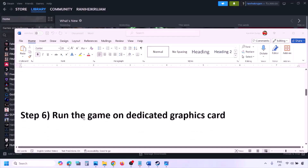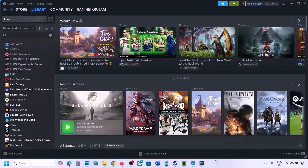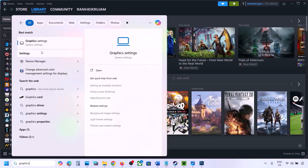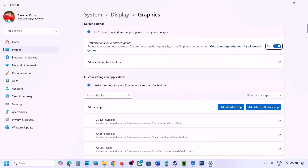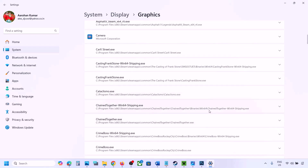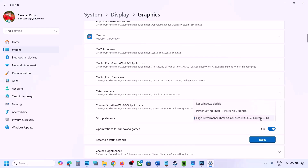The next step is to run the game on the dedicated graphics card. Type Graphics Settings in the Windows search box and go to Graphics Settings. Click Add Desktop App, go to the game installation folder, open the game folder, and select the game exe file. Once the game exe is added, find the game in the list, click the down arrow, and select High Performance with your dedicated graphics card. Select your graphics card and then launch the game and check.